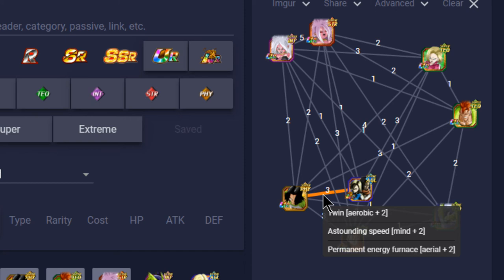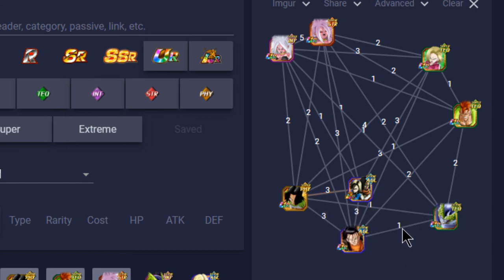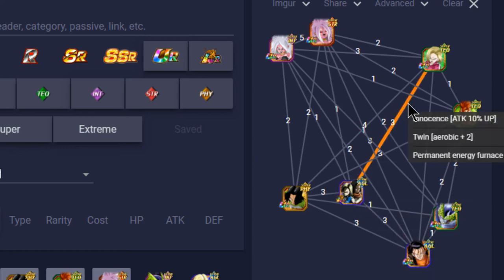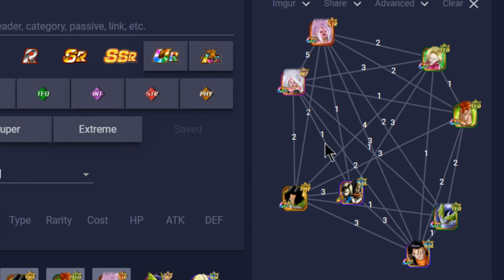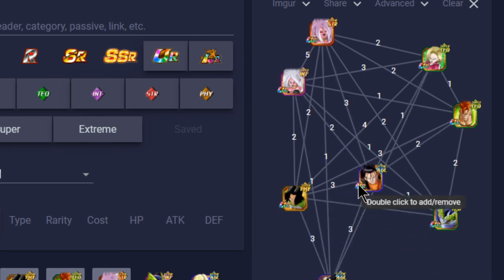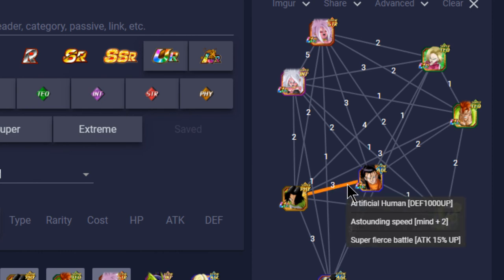The LR Androids link with Android 17 for three link skills and six Ki total — on top of the double three-Ki lead, they start at 12 Ki. His passive gives +3 Ki more, meaning Android 17 always supers next to them, and the LR Android 18 and 17 are always going to super attack and are only three Ki away from ultra super attack at all times when next to him. With Super 17 also in rotation that's another four Ki — automatic ultra super attack.